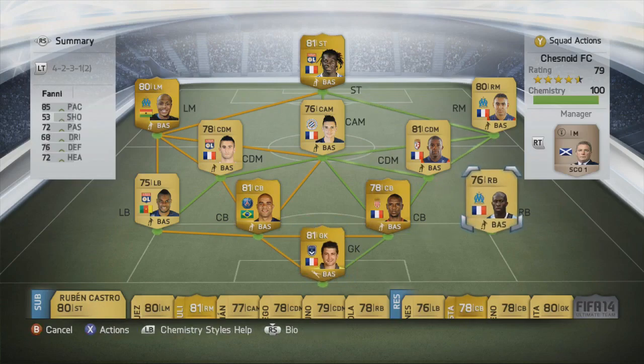At right back we've got Fanny — 85 pace, 76 defending, 72 heading. Another really strong player in the league, actually my go-to right back for Ligue 1. He's pacey and crucially with FIFA 14 he's strong as well as fast, so hopefully he'll do a very good job for us.